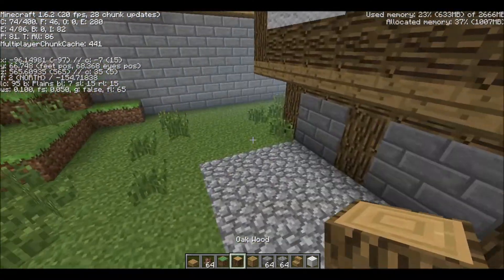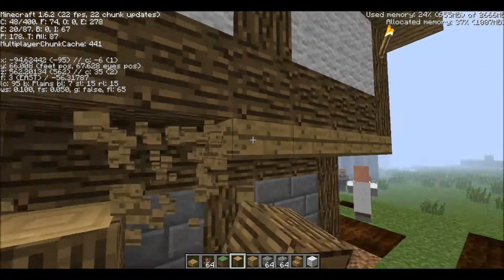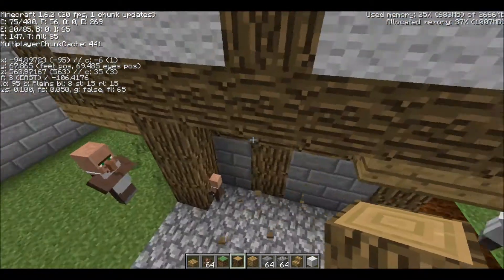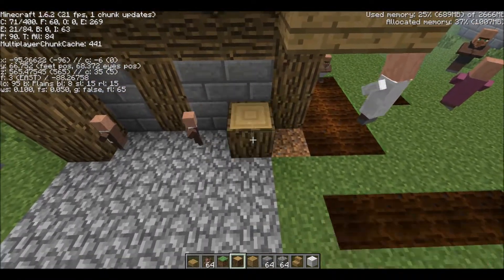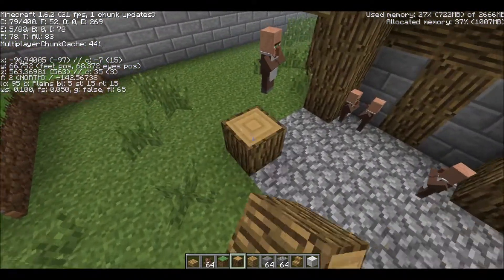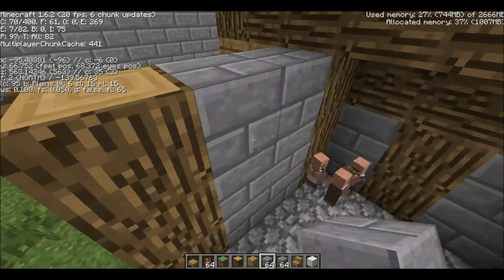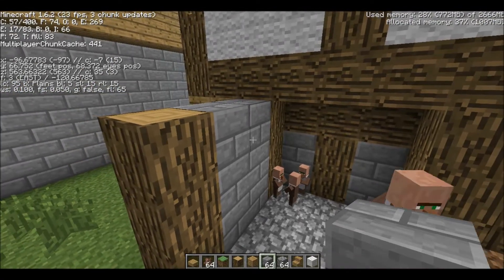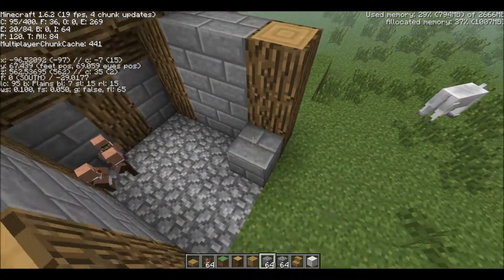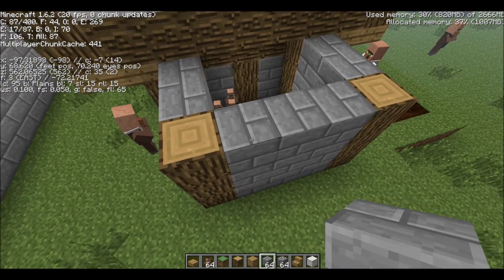Those villagers are really getting in the way — I realize they're not even doing their job of getting rid of the tilled dirt. They think I'm building them a house, but I'm not. So, you build the posts and the corners three blocks high. And then to keep with the design of the bottom floor, make the area in between it stone bricks, just like the rest of the lower part of the house.